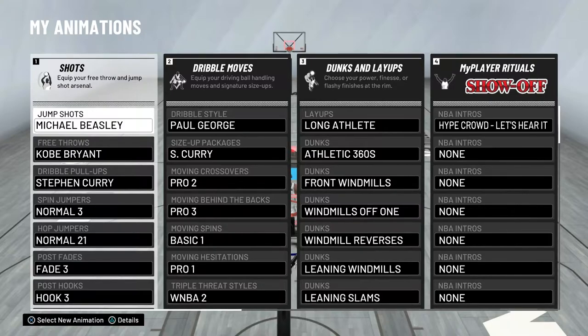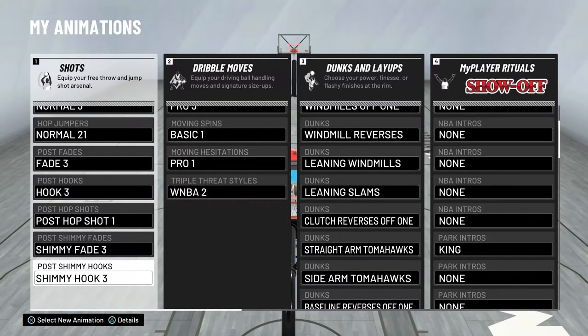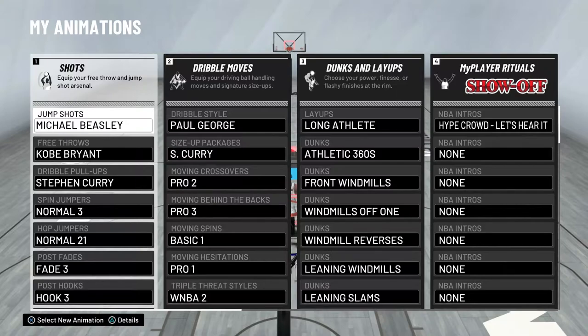For animations, if you haven't watched my jump shot video, I use Michael Beasley. For free throw I use Kobe Bryant. Dribble pull-up I use Steph Curry — it's really fast and good. For spin jumper I use normal three, which is actually Kevin Durant. For hop jumper I use normal 21 — that's easily the best one in the game. If you don't like it, try normal 14. For post fade I use post fade three, post hook three, and post hop shot one — though seven, eight, and ten are also good.